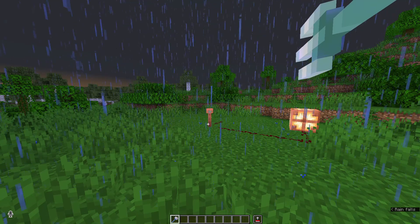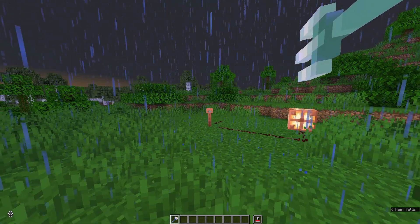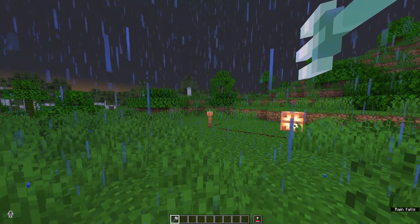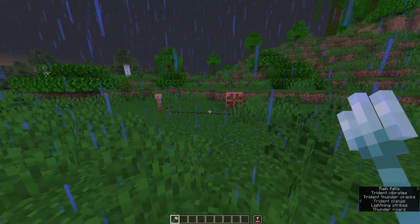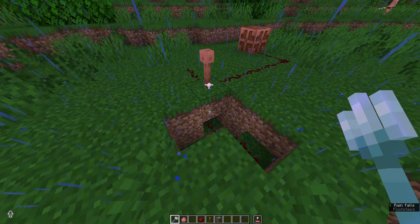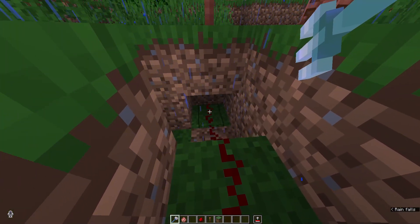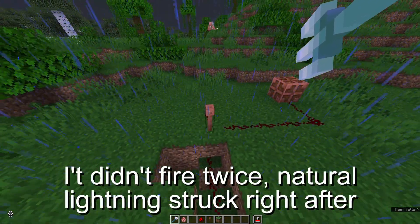If you don't want to wait for lightning to strike, you can also throw a channeling enchanted trident at it to manually strike the lightning rod. It also strongly powers the block that it is attached to, so when it gets struck, redstone behind that block will also be powered.